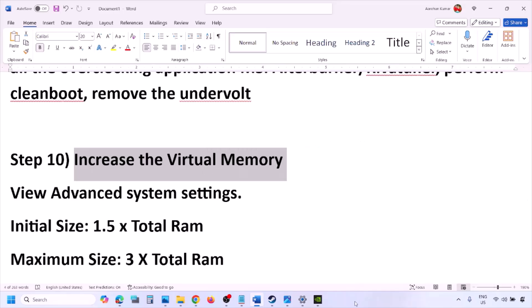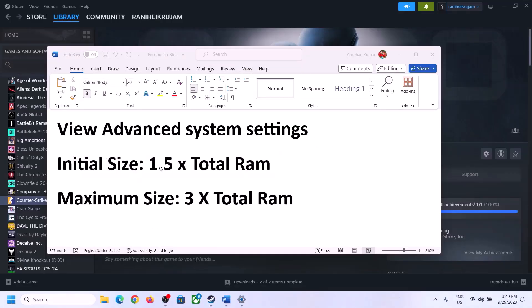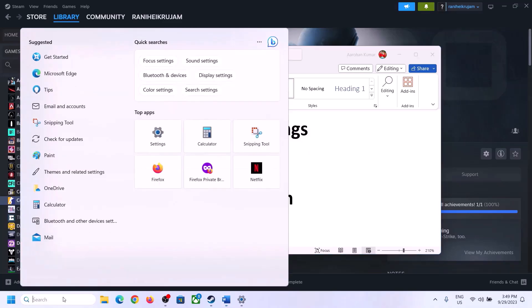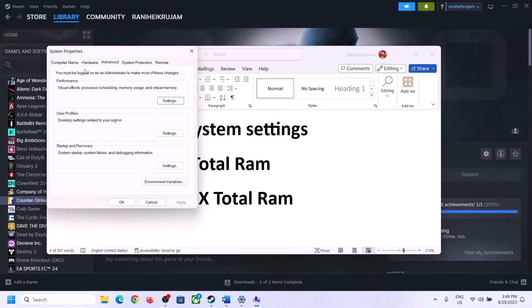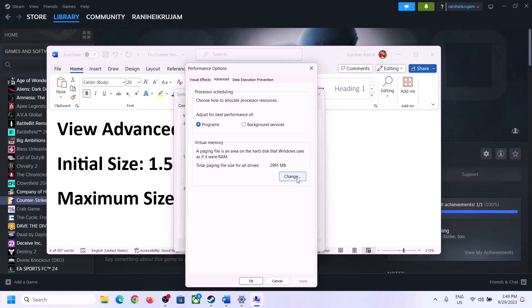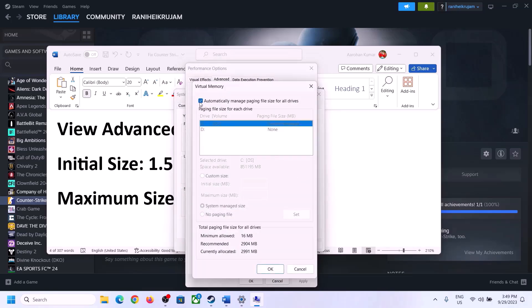The next step is to increase the virtual memory. Type View Advanced System Settings in the Windows search box, click on it, click the first Settings button, go to the Advanced tab, click Change, and uncheck the box that says Automatically Manage Paging File Size for All Drives. Select the drive where the game is installed, then put a check on Custom Size.